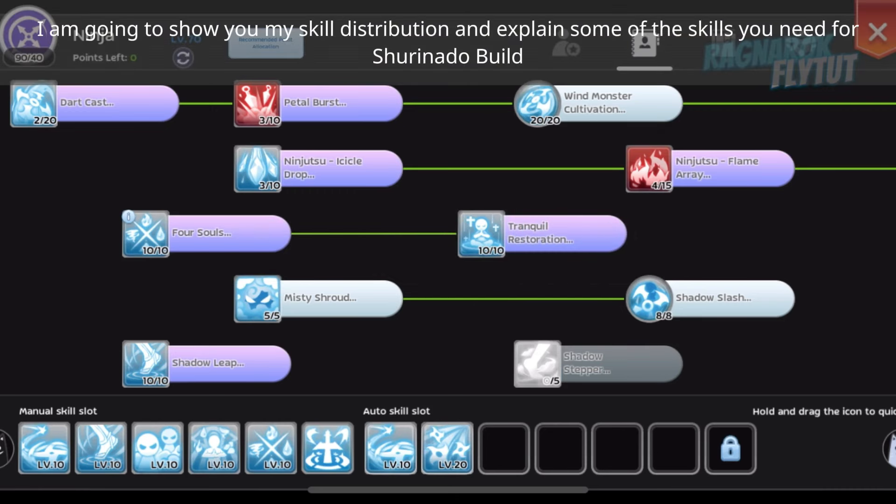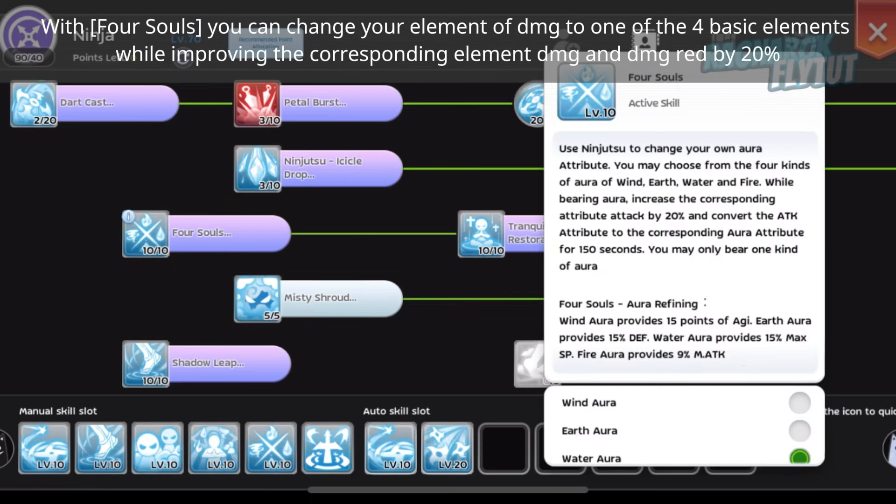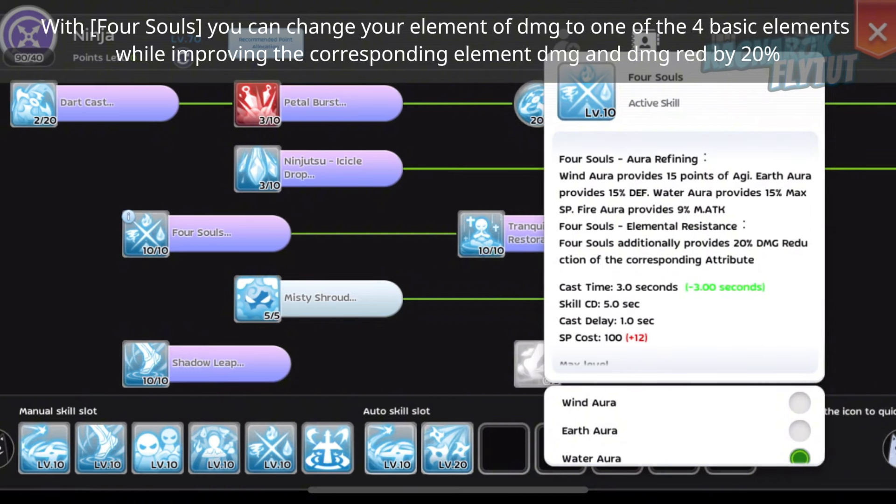I am going to show you my skill distribution and explain some of the skills you need for the Shurinado build. Max out Wind Monster Cultivation to improve your attack, hit, and penetration. With 4 souls, you can change your element of damage to one of the 4 basic elements while improving the corresponding element damage and damage reduction by 20%.